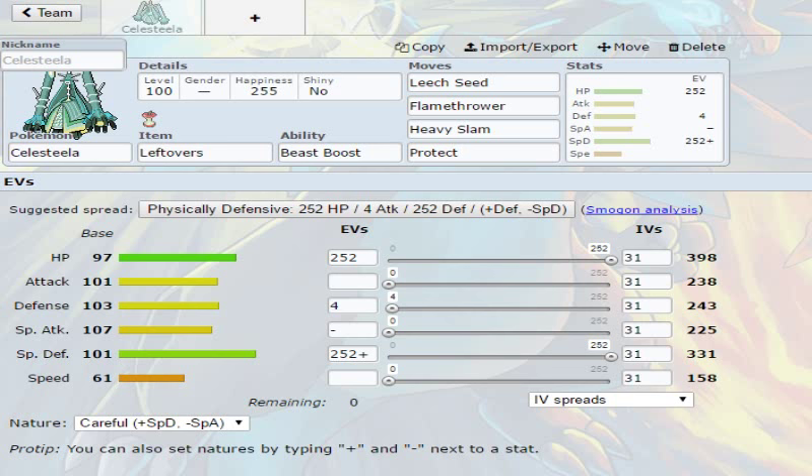Hey everybody, Canadian Gamer KamichiGas with another Pokemon Sun and Moon build video. Today we'll be talking about everyone's heavy tank favorite Ultra Beast, known as Celesteela.